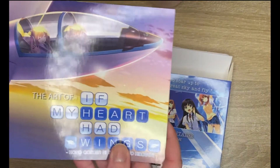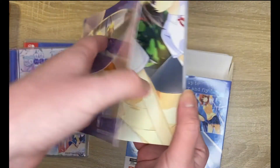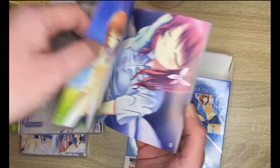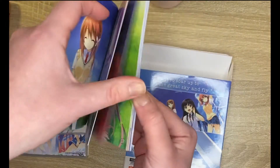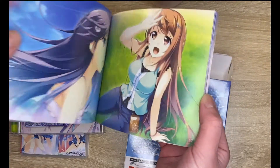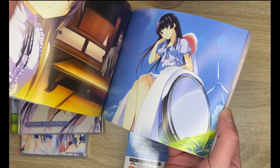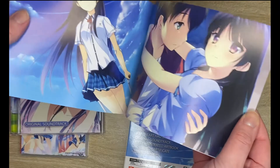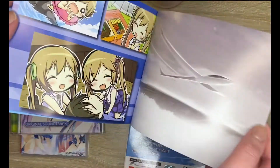We have the art book which is really lovely and detailed. It's quite long — it's got 48 pages in it. Looking at it now, it looks like it is just images from the game though. It doesn't look like there are any sketches or anything that adds to the creative process in drawing the characters for this visual novel game. It's just a little bit of a shame.